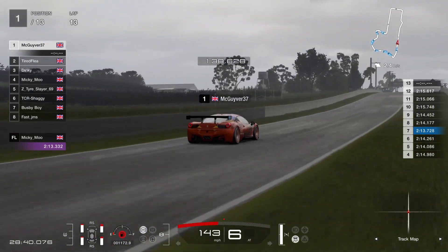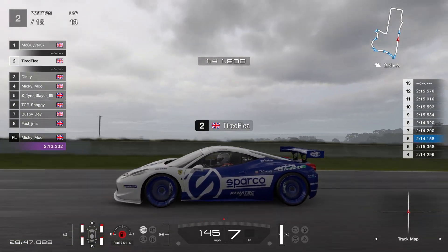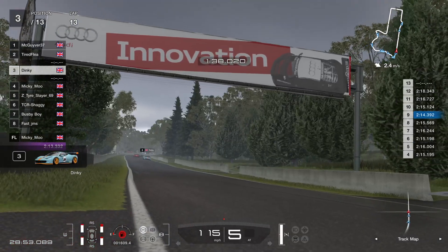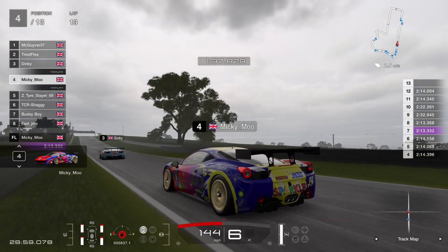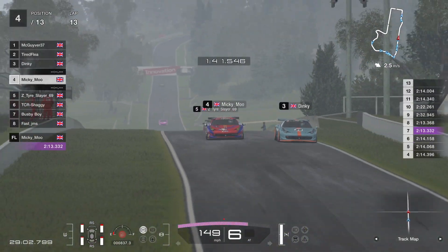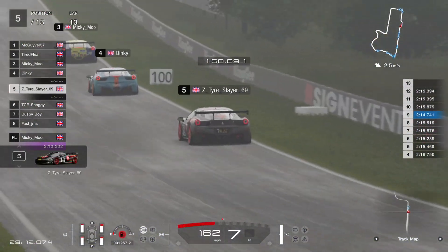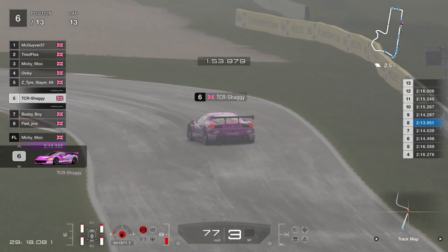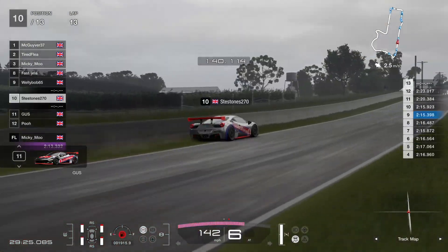We've got Gold — fuel light's on. Oh, you just saw the car lift there over the mountain — watch those front tyres as he comes up and over. He bangs into the wall, gets it off, but that's dropped him two or three places. It's all unravelling for Gold. Welly Bob also into the wall coming down the mountain.